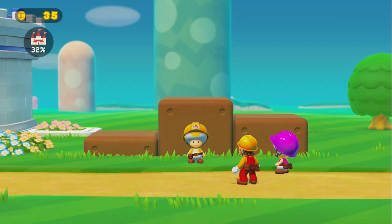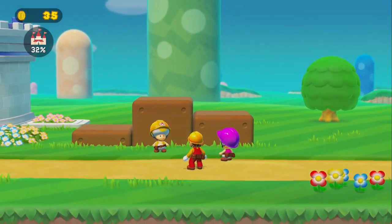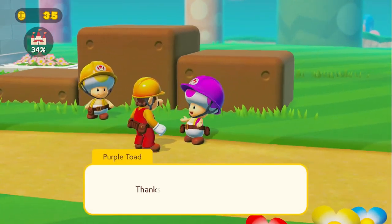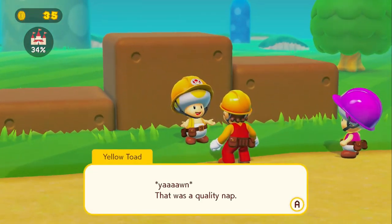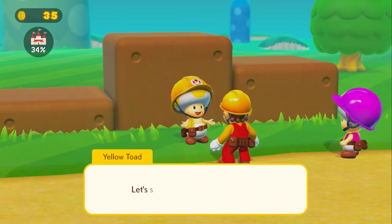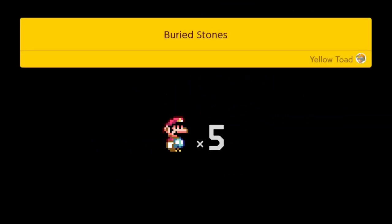Whoa, that toad yawn! Toad is a highly skilled and widely celebrated stone sculptor. He says: 'Thank you for helping out Mario. That was a quality nap — couldn't get my hands on the stone the chief wanted, so I took a nap instead. Could you come bring me some stone?' Yeah I think that'll do it — buried stones! We're gonna get him some stones, buddy. Let's do it.